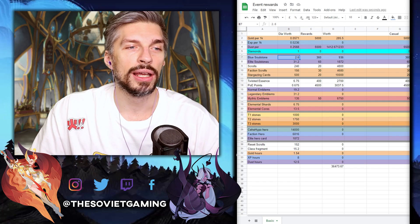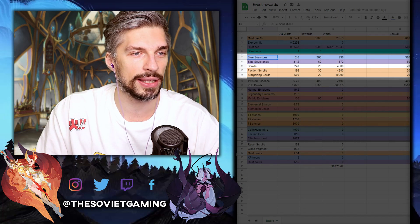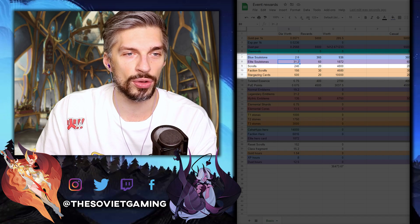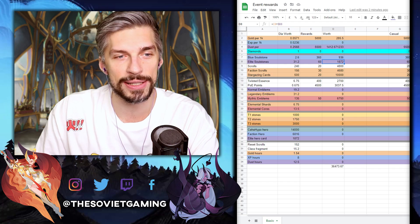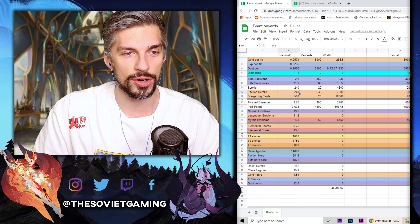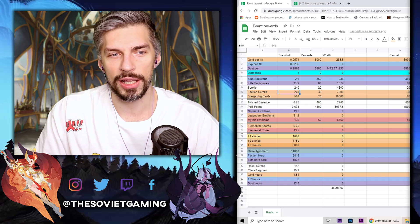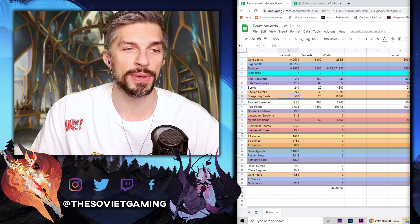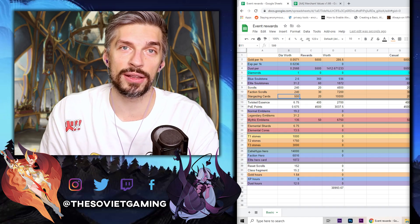Diamonds are the easiest part — one diamond per diamond value. Then we have soul stones and hero items. The blue stones don't worth much because they're fodder. The elite hero soul stone costs 31.2 diamonds, and 60 of those comes to 1,800 diamonds. Faction scrolls are also being checked. Scrolls and faction scrolls are 240 diamonds each, meaning each summon costs around that. Stargazing cards go for 500 diamonds each because 10 stargazing cards are worth 5,000 diamonds — those values come from the Noble Tavern.